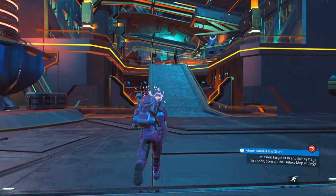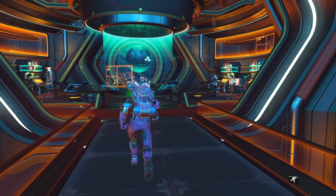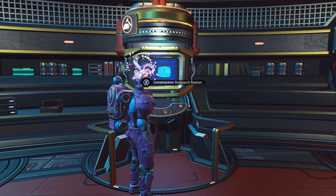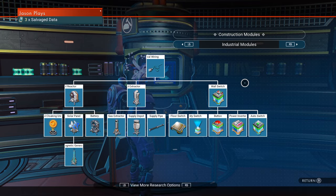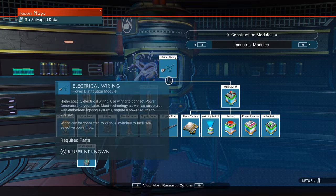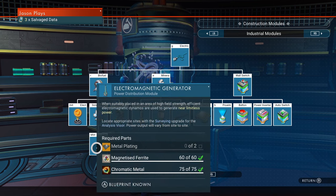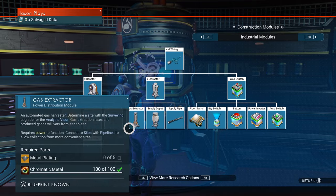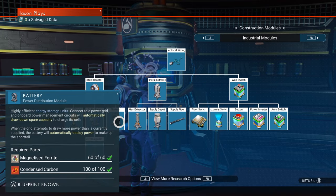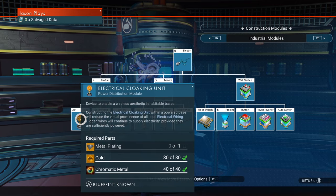You're going to have to go to the back and make sure you have these specific items. Once you get to the shop area, come over to the construction terminal or the construction research station and make sure you have some industrial stuff. Go to the industrial page — this is where all your electrical stuff is going to be. Get your wiring and make sure you have all your power stuff. If you have an electromagnetic field, that's a bonus, but you don't need that. You're going to need some kind of power to power all your mineral extractors, your supply depot, and all that. I would always suggest at least getting the solar panel and the battery so you can store power at night. You can also get the electrical cloaking unit — this is what you use to hide your wiring if you're doing some advanced building.